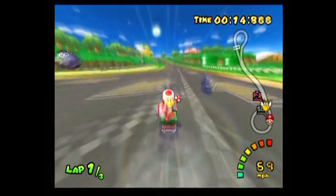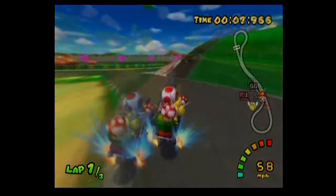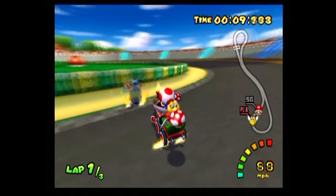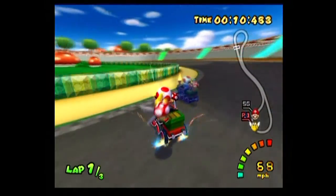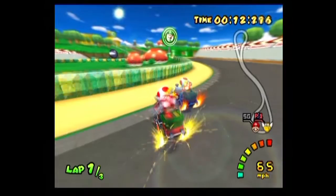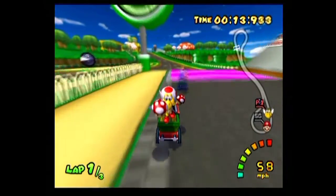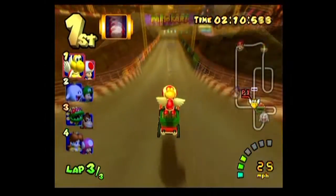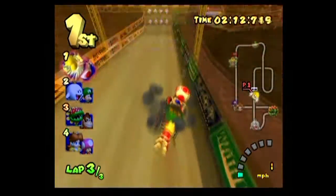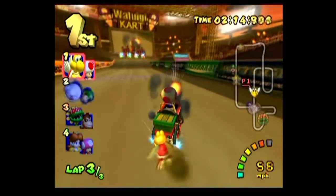Mini turbos — I'll refer to mini turbos as MTs, makes my life a little bit easier. MTs will help you speed up your car with a slight boost. Let's say you're doing the same U-turn on Luigi's Circuit. Start a drift, press right and let the control stick return to the center. Now you'll see orange sparks. Repeat this and you'll get blue sparks. Then when you release R, you'll get a boost. MTs are really useful — try using them in a corner. Another good use is to get up to speed after getting hit, or losing your speed by driving through grass or sand. The acceleration on the barrel train is quite slow, so try to MT as soon as possible. You have to accelerate to a certain speed before you can MT though. Be sure you can consistently MT before continuing on.